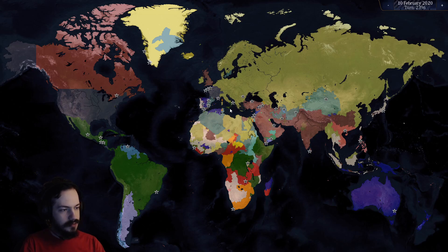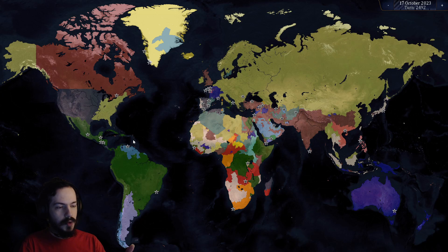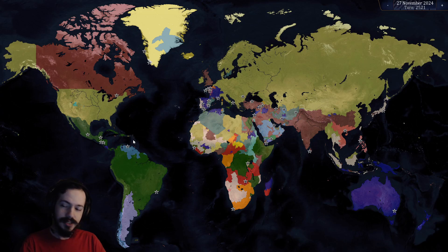Italy at this point has been left to just the very southern end of Italy, the Congo, Ethiopia, and the Horn of Africa. The war with the United States — they had a pretty large army, basically as large as the Soviet Union was, and that war was basically as deadly as the war with the Soviet Union. But it didn't look very hard because that's just how large my army was at this point.